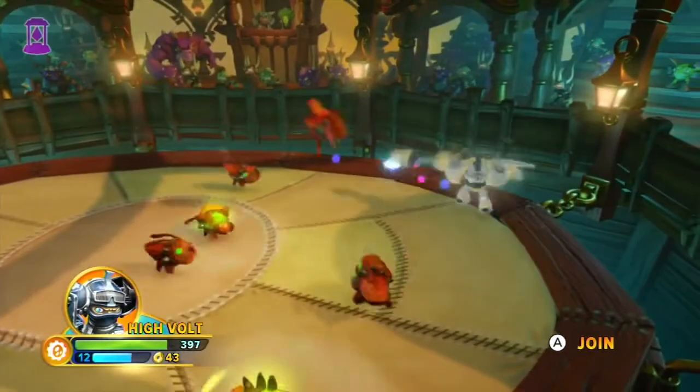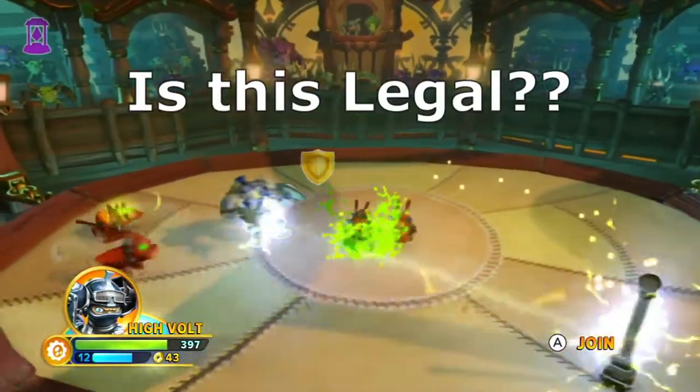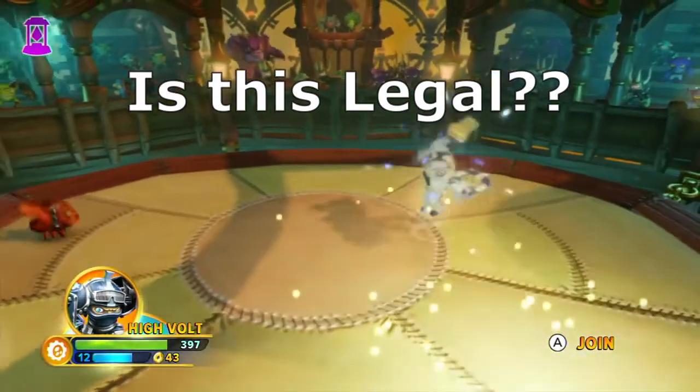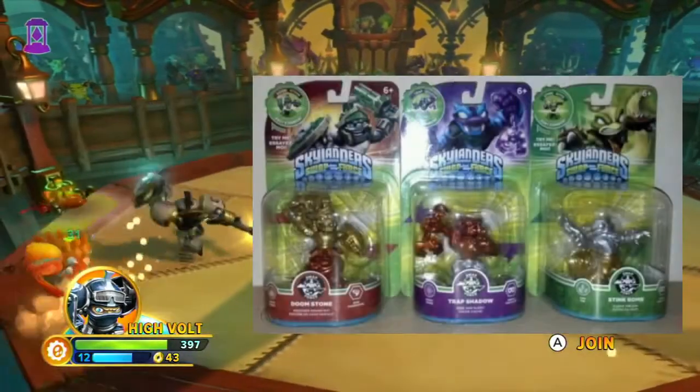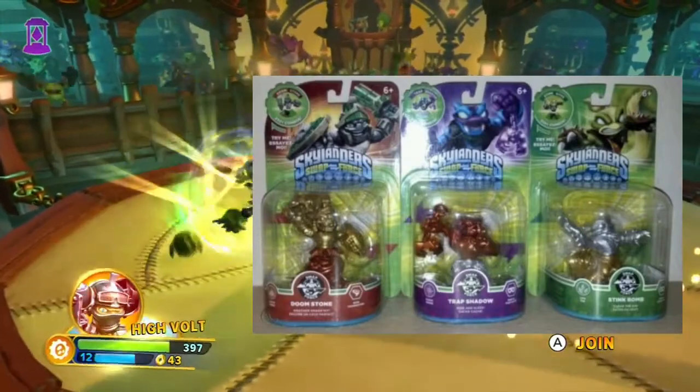My fifth favourite chase variant — or in this case chase variants — is going to be the gold, silver, and bronze Swap Force trio, which I think is Stink Bomb, Trap Shadow, and Doomstone.